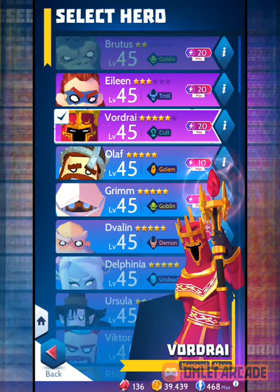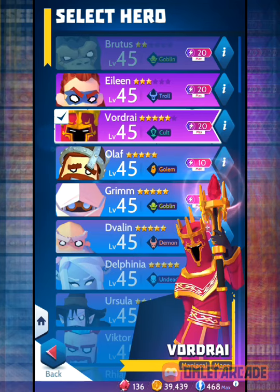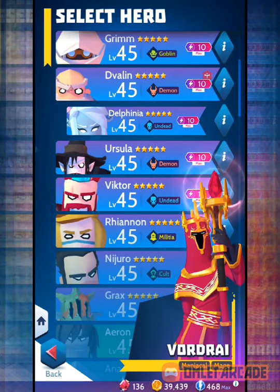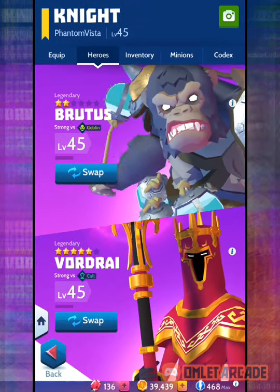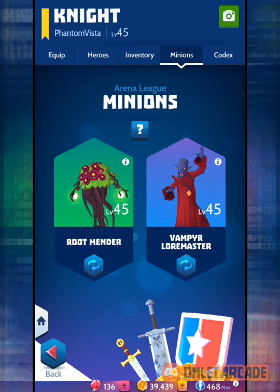Grim keeps healing you a little bit — not a massive heal, but enough to keep you in the game — and he gives you your ultimate quickly and stops the enemy from using their ultimate while you use Delphina. Those two are perfect together. For arena, these two heroes are what I've been wanting to show you in gameplay. But before that, let's go over minions.